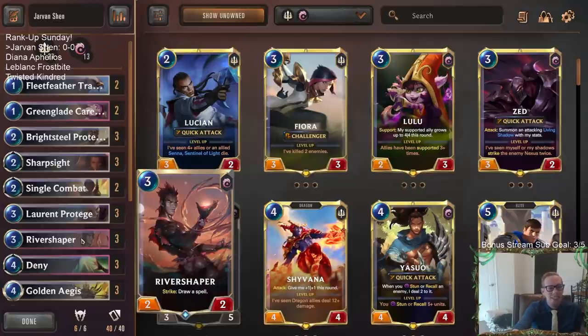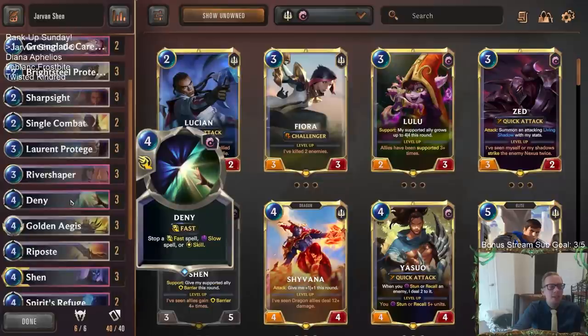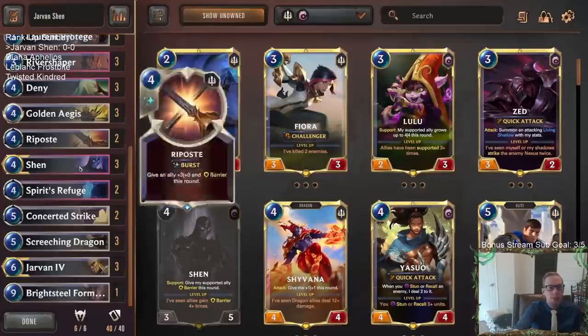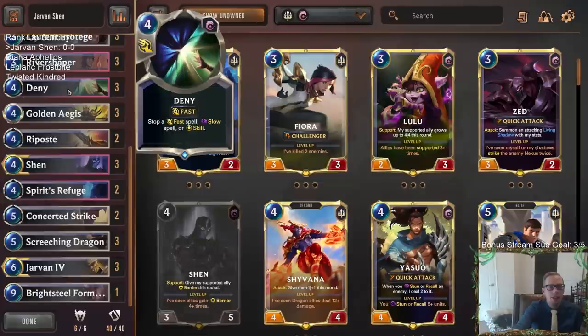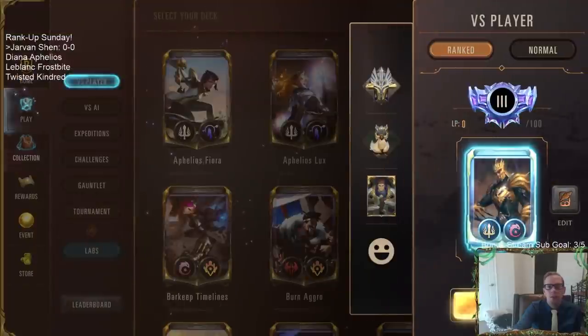We made one change since the last time we played this deck: we had two Bright Steel Formations before, and they were kind of slow in a lot of matchups, so we're cutting down to one and adding a third Deny — a card we wanted a lot. Alright, let's go ahead and give this a try on Rank Up Sunday.